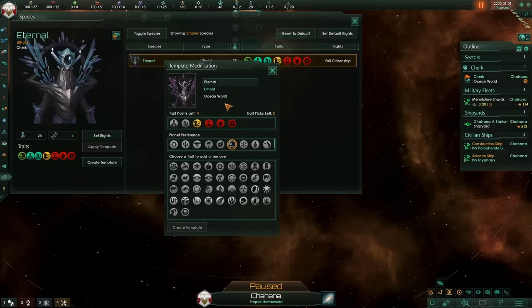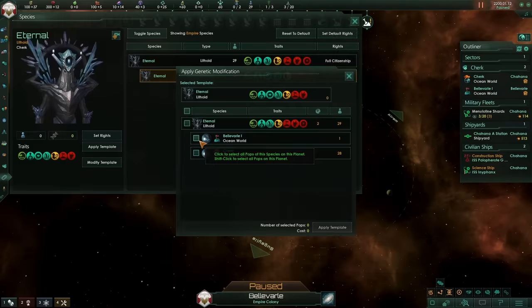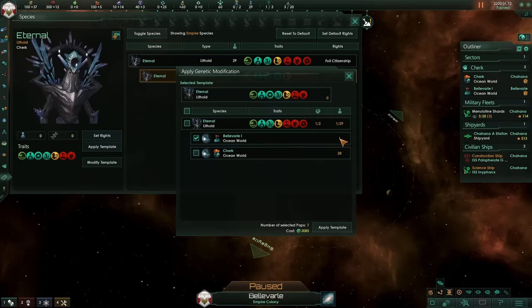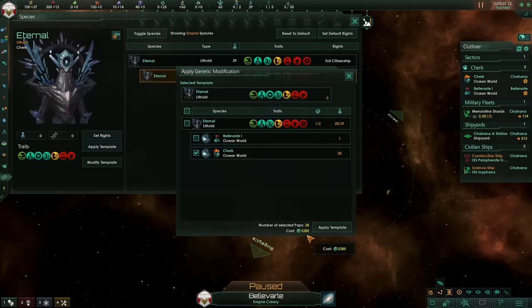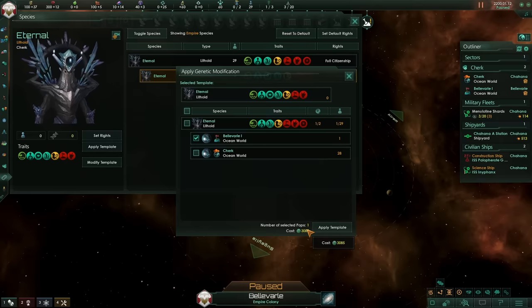The first stage of your interstellar journey could be to do something like removing Repugnant and putting a different trait in instead, then genetically modifying your species. This allows you to have access to that extra trait point you don't get in the main menu when you're creating your species. Another idea could be to apply these changed templates to your initial colony worlds. When you only have a single pop or possibly two pops — basically a very low number of pops on a colony world — it is much, much cheaper to apply a template to those than it would be to apply to the entire planet.